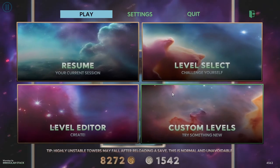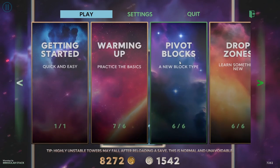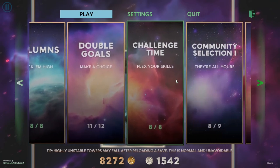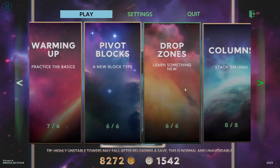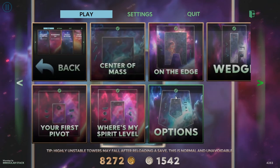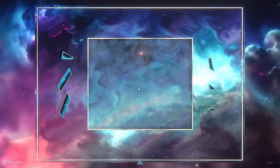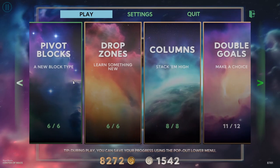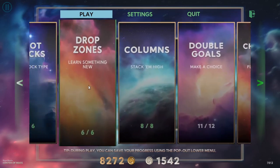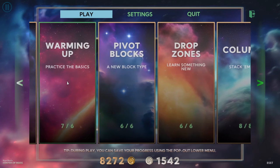Is it all just about stacking little towers like that? No, far from it. I'll show you some of the more extreme stuff you'll find later in the game, but I don't want to show too much of the late game. Let's have a look at different variations earlier in the game. Center of mass — let's have a look at this level. This brings in a new mechanic, and while I'm talking about mechanics, I should explain that each category in the game unlocks different mechanics or explores a different style of gameplay.